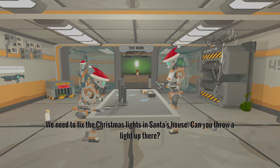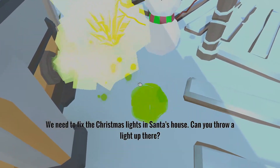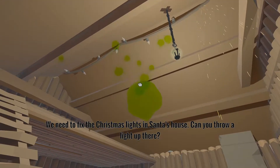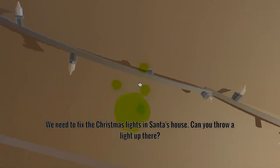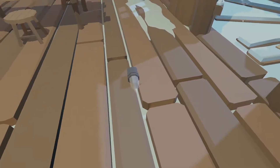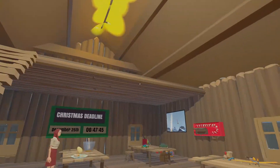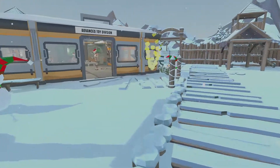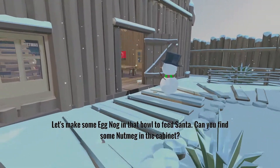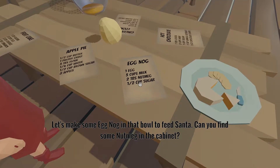Fix the light in Santa's house? What does this goo have to do with the light? We got a light right here. Maybe we gotta chuck it up there? I'm super confused still. Let's make some eggnog in the bowl to feed Santa. Can you find some nutmeg in the cabinet? Wait — I thought we didn't have the stuff.